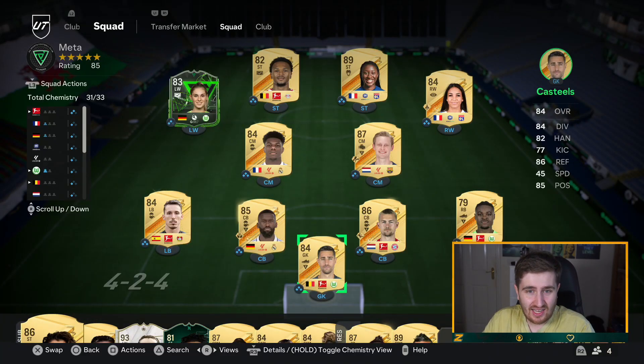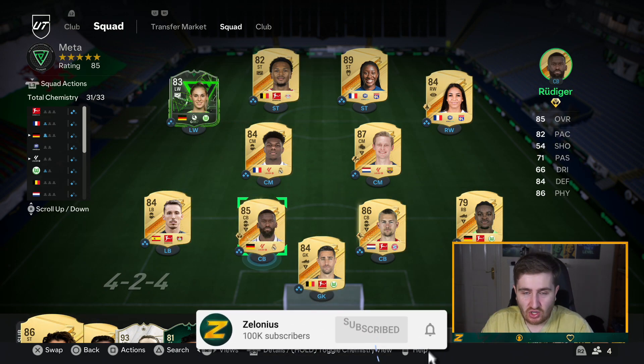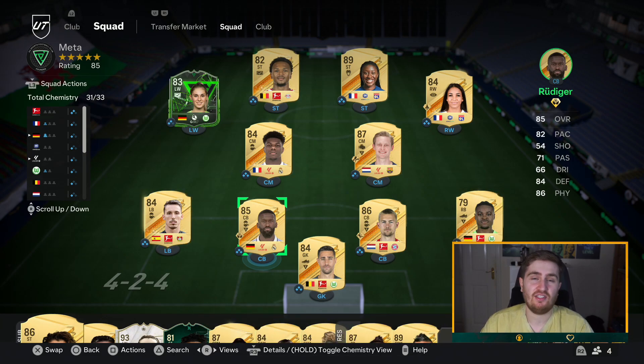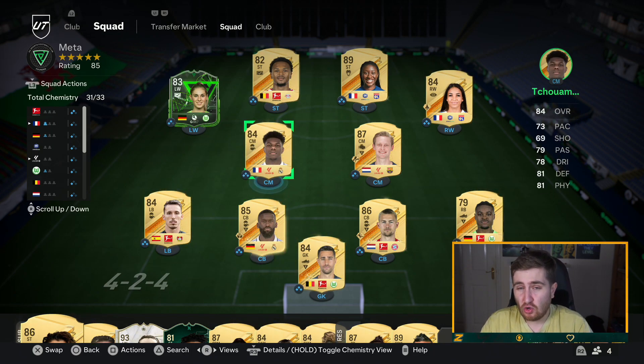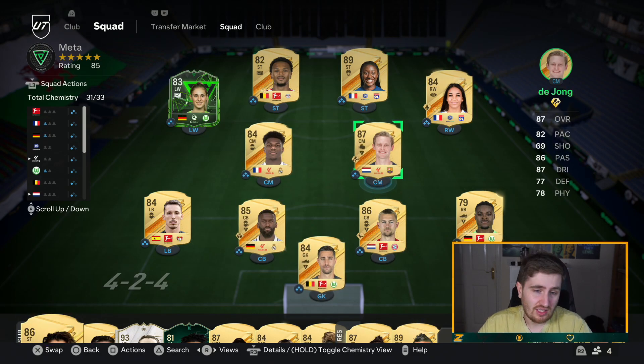Hey guys, Zelonius here, welcome to another video. In today's video we're going to be looking at the five best meta formations on EAFC 24 in my humble opinion. I've probably played 500 games now on this game in the last four or five days, been grinding it a lot - played probably 10 or so different drafts, lots of rivals, quite a bit of co-op as well. I've been trying to test the game out a lot to really start to understand how it works.